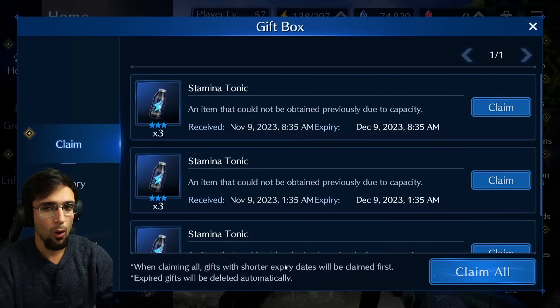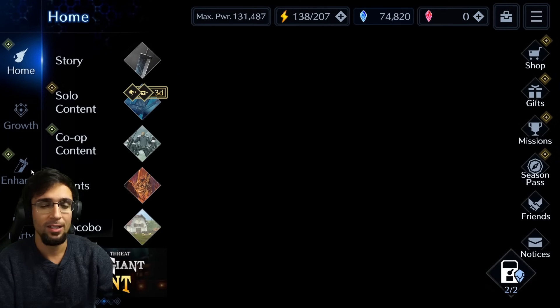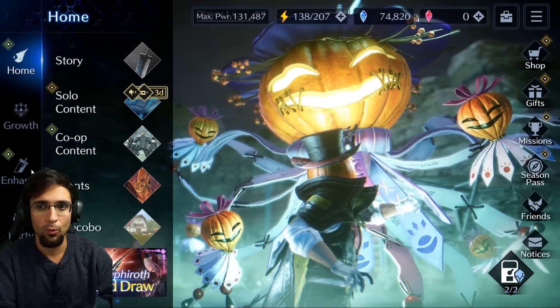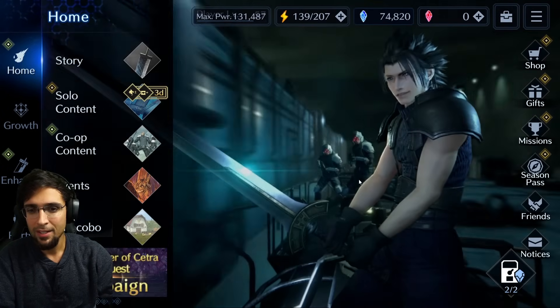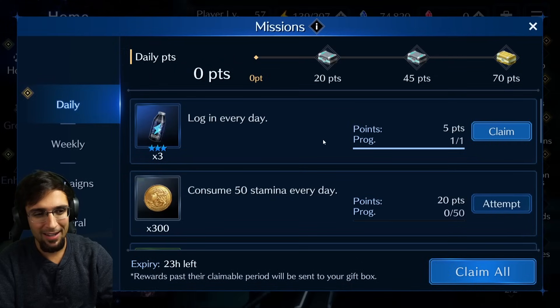I am on my new account — a no-overboost account. Basically all my weapons here are not going to be overboosted even if I have multiple copies, until I feel I should overboost them by one. That's why you see 74,820 blue crystals. Player level 57 on this different account. Let's jump into what's going on — there are campaigns, there's the blue crystal.